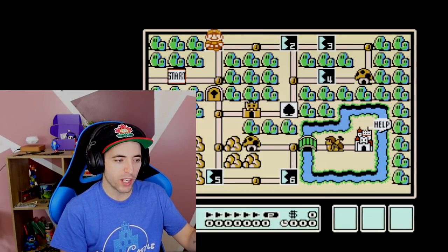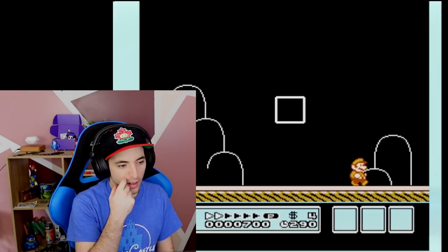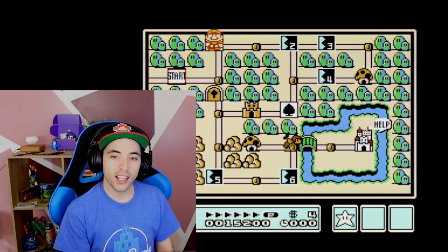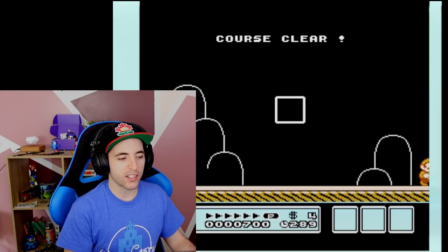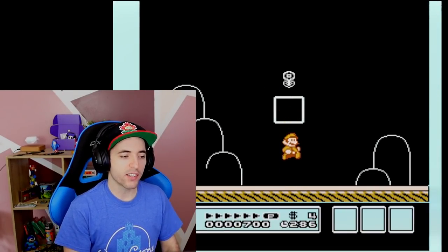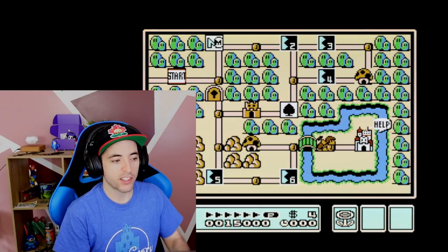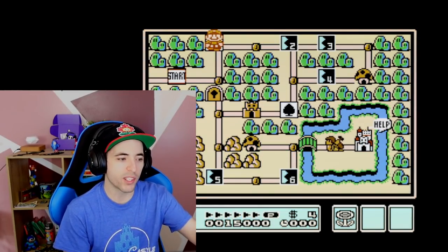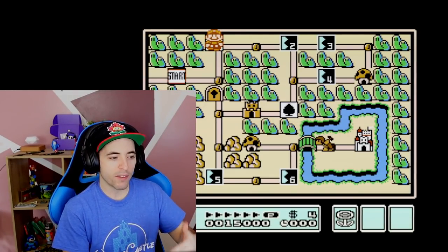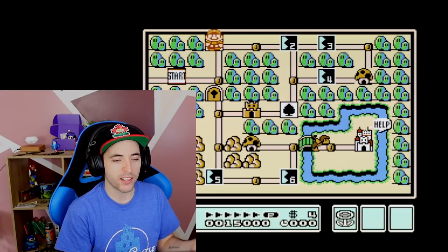World 1 is a great example because we only have one Hammer Brother. If we beat 1-1 and create a save state, let's watch and analyze how the Hammer Brother moves. If the Hammer Brother is facing right, he'll always go to the castle. He's facing left, so he moved left. Let's try again and see what direction he's facing — facing left again, so that would be really good RNG. Facing right always moves right no matter what. He can't stop on the castle so he's got to move back. Now that you know this, when you look at the Hammer Brother's starting position in World 1, you know you have a lower chance of getting a movement of 1 than a movement of 2. If he's facing left he can move right or left; if he's facing right he can only move right. That sucks!